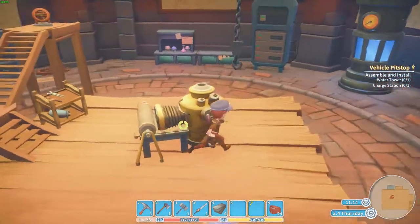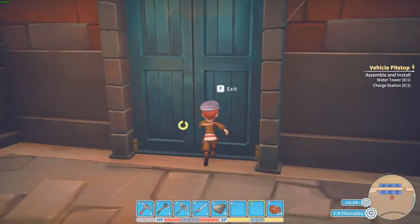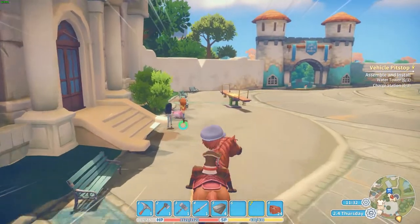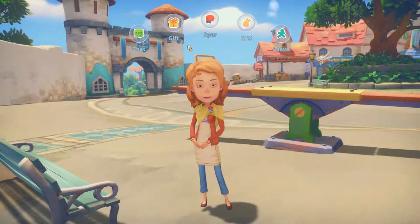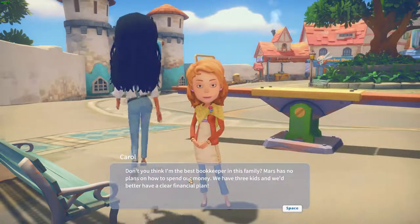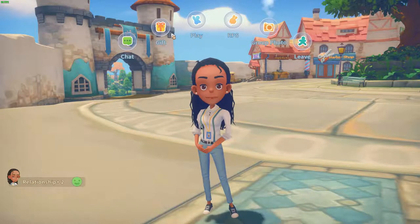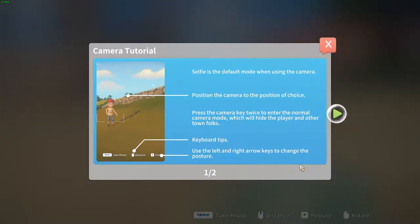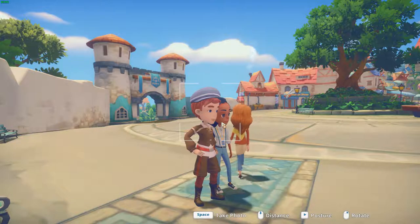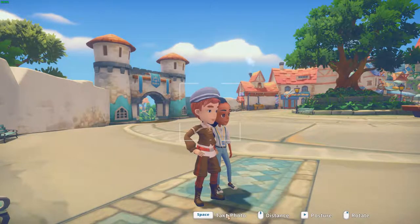But where's Petra? What the hell is this? Oh great, I need to find her — I guess she's in the town center. Oh there she is. Carol — Mars has no plans on how to spend our money. We have three kids and we better have a clear financial point. That's funny but I want to talk to you. Good photo. Alright, I guess I made my first picture.